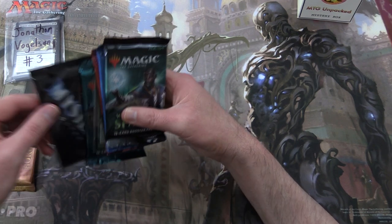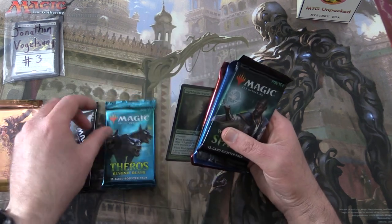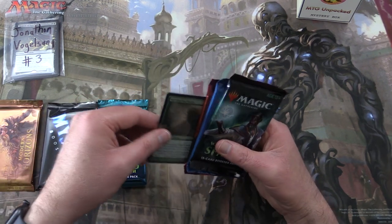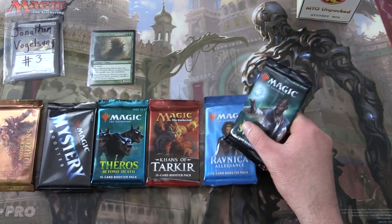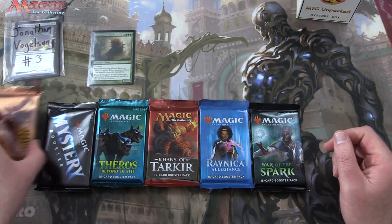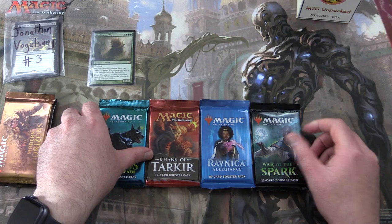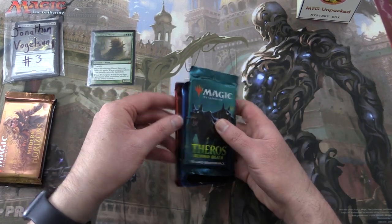We do have a Mystery Booster here. Modern Horizons — I couldn't remember how many of these were left. Theros Beyond Death, a very nice creature we'll look at in a moment. Karns, Ravnica Allegiance, and War of the Spark. I have to do the Mystery Booster last.